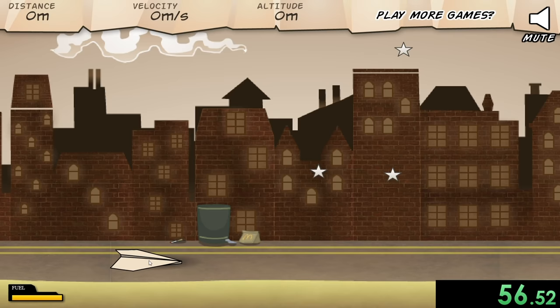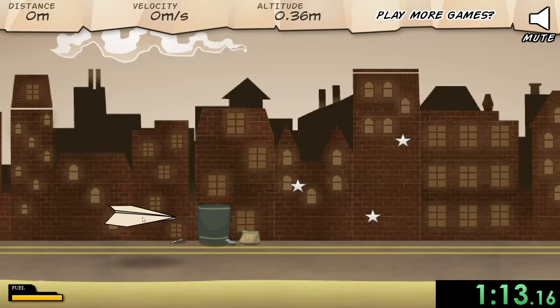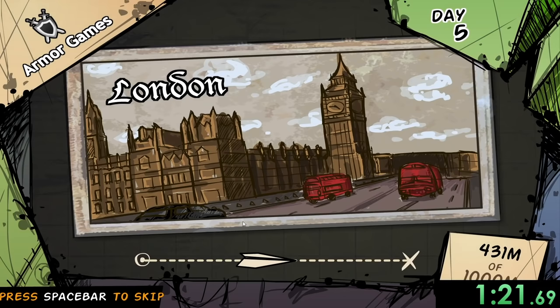To help with that, we're going to get the fire engine so we can go way faster. Basically I just want to go as far as possible and reach the different objectives. We can get things like crane bonuses, which will give us more money, and we're just going to keep going until we get to a thousand meters.